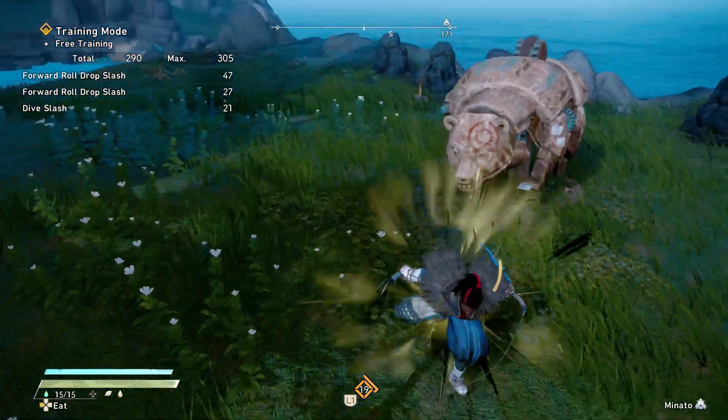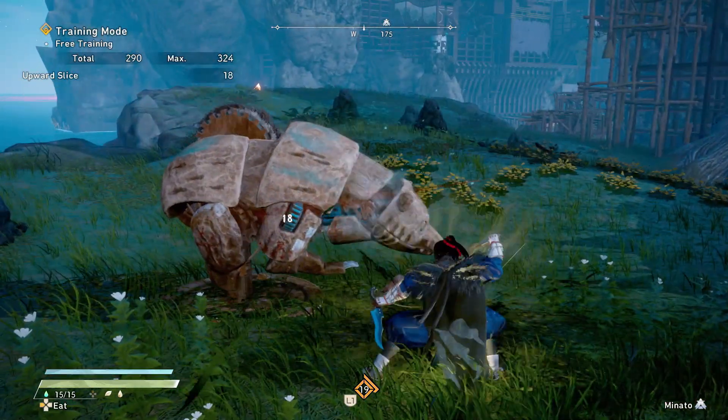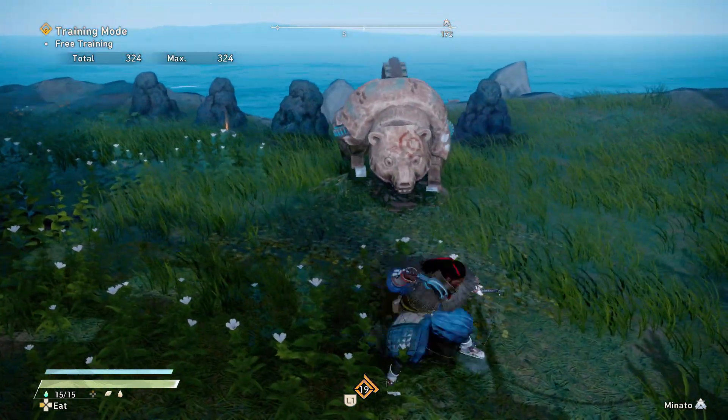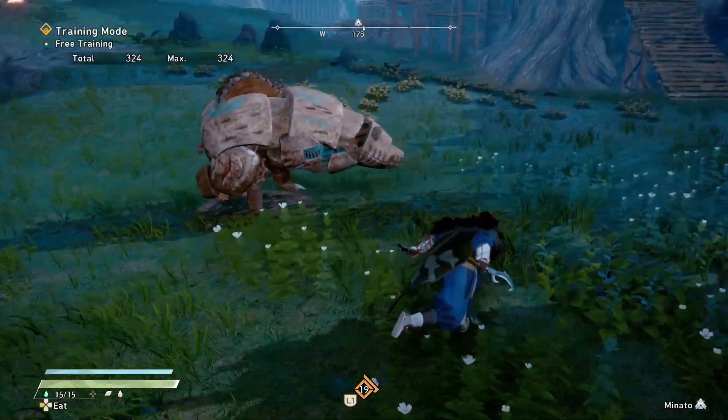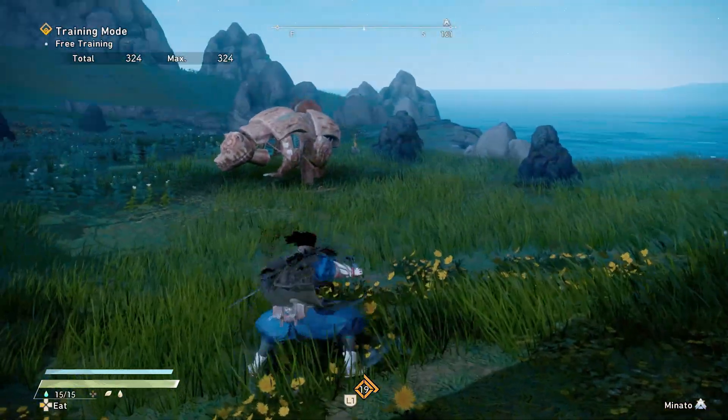You can go into these things over and over — they all combo into each other, the lights into the heavies or whatever the case may be. Now talking about the bar: the bar is what you're going to be using your special with, and the special is the claw, as you guys see right there.